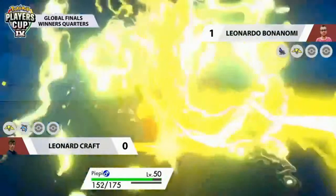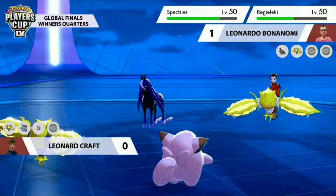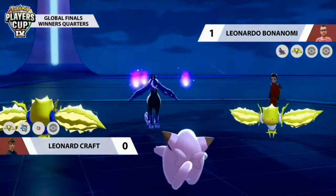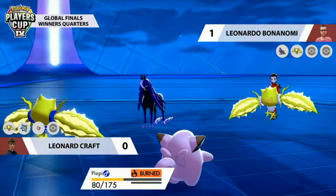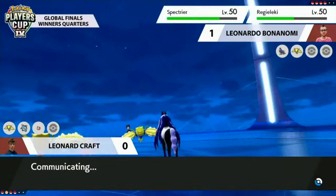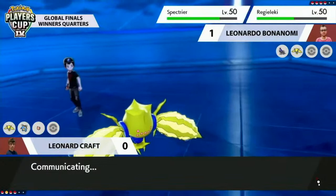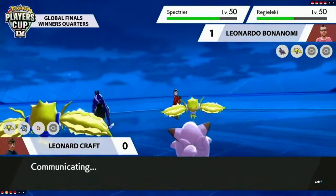If you switch into Thunderbolt right now you essentially get a free switch — you're not expecting Will-O-Wisp into Blastoise since it's a special attacker. As we see Landorus and Clefairy are the two in the back. I really like that you brought that up — I think the Blastoise was essentially bait: show me what you brought to stop my Landorus, and I will send out Blastoise later to deal with it. Spectrier actually dodges the second Electroweb, so it's only going to have its speed lowered by one stage.